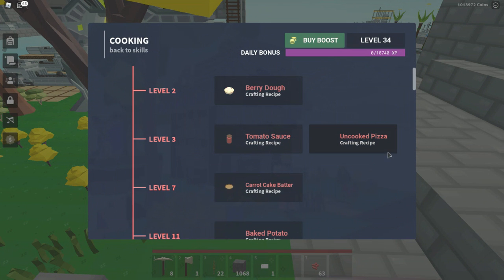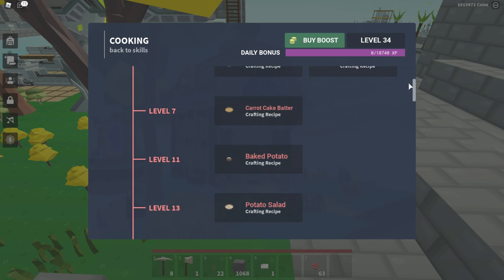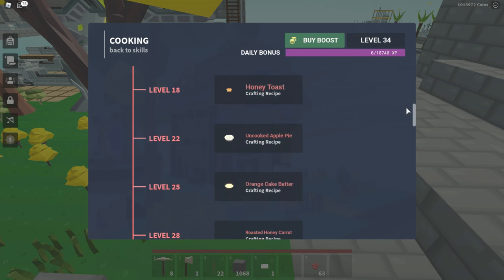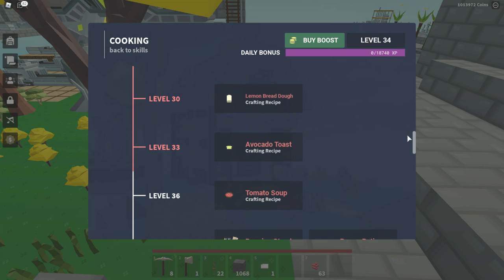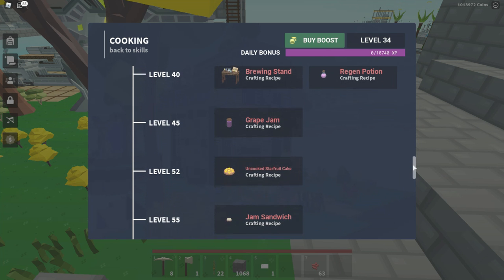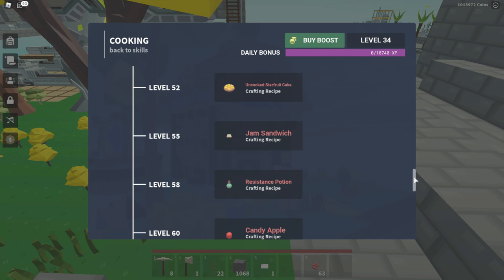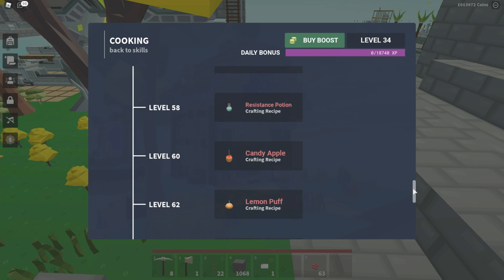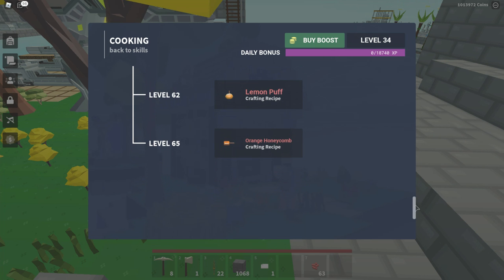For cooking, auto cooking works well. You get XP when you craft or cook things in the oven. Level unlocks: level 2 is berry dough, level 3 is tomato sauce and pizza, level 7 is carrot cake batter, level 11 is baked potato, level 13 is potato salad, level 18 is honey toast, level 22 is uncooked apple pie, level 25 is orange cake batter, level 28 is roasted honey carrot, level 30 is lemon bread dough, level 33 is avocado toast, level 36 is tomato soup, level 40 is brewing stand and regen potion, level 45 is grape jam, level 52 is uncooked star fruit cake, level 55 is jam sandwich, and level 58 is resistance potion.